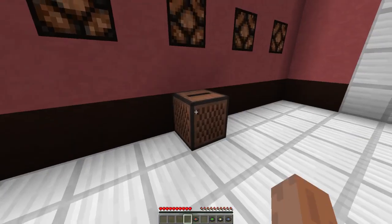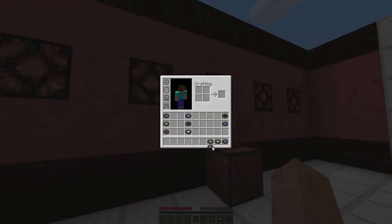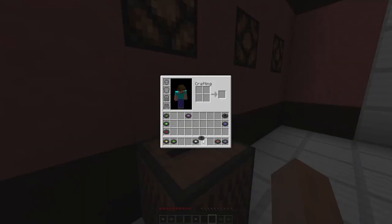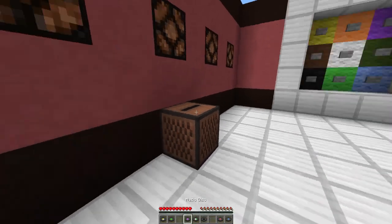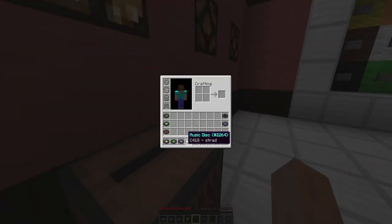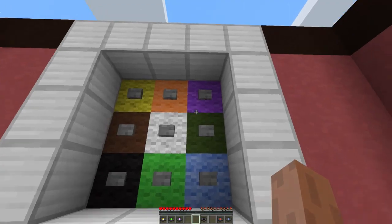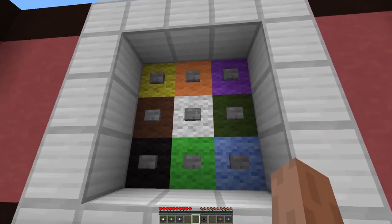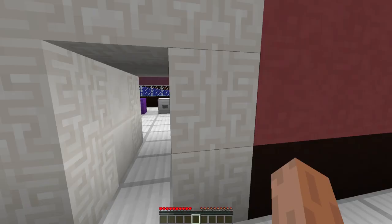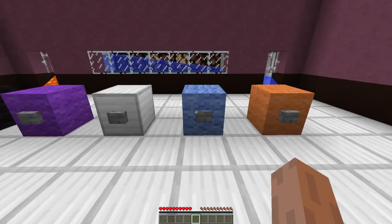Is the fourth one about blocks? Blocks is fifth. Not that one. What about the white one? White one is the third one. Okay, so we go: black, purple, white, blue, red, black, purple, white, orange. Yes, that was easy!